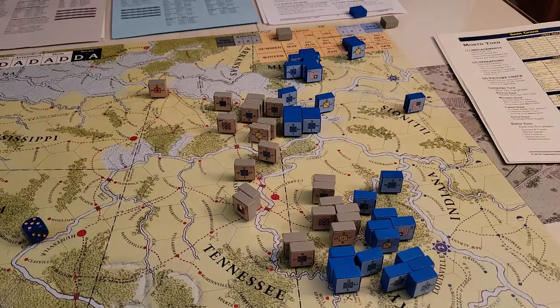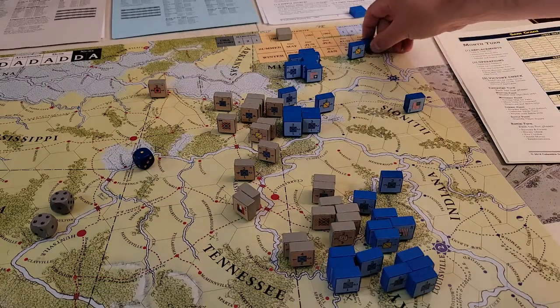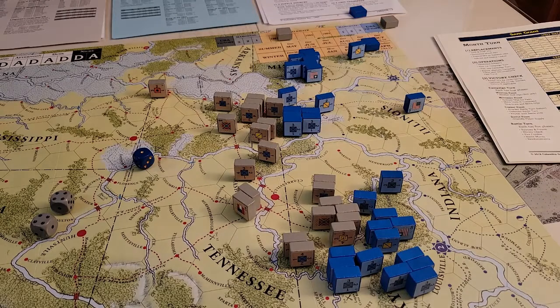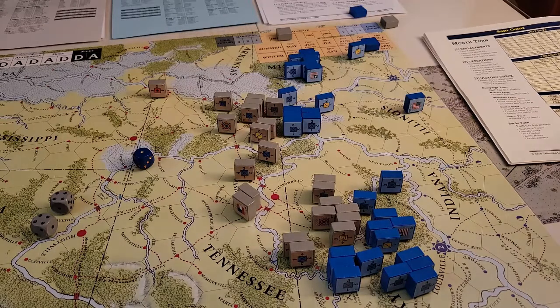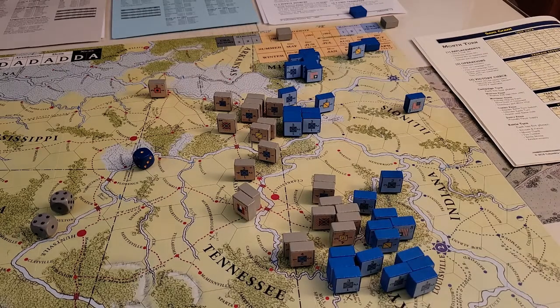The Confederates pass, and the Union passes too, which means we move on to March - which is another mud month. But it also means we look at replacements. The Union gets 10 replacement points and the Confederates get 8. So we have to look at what we're going to build up.